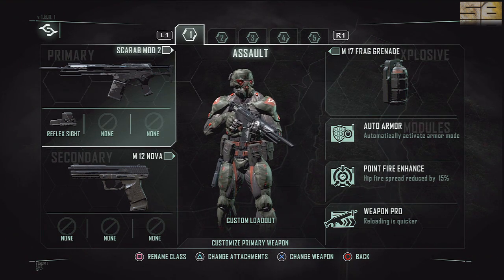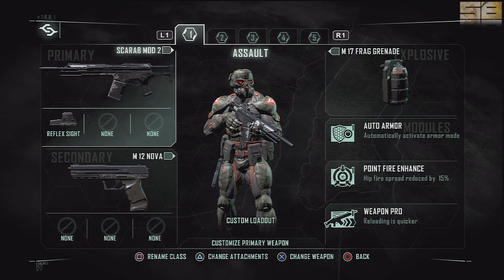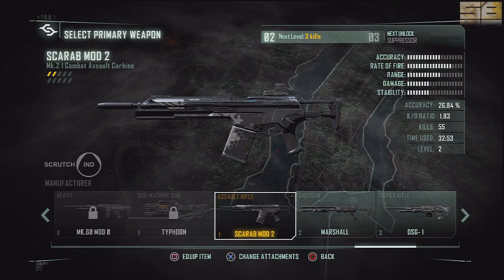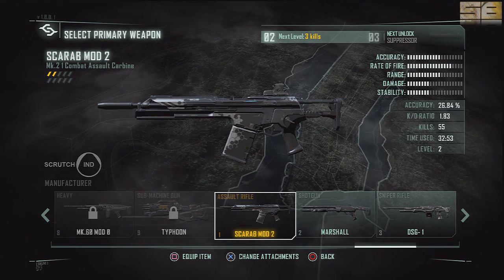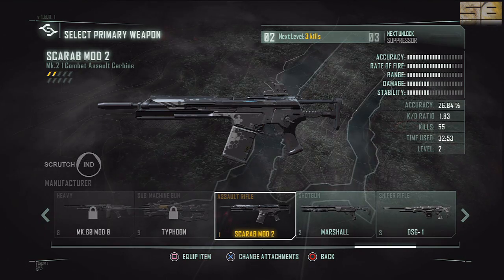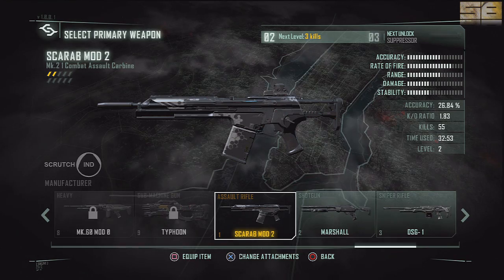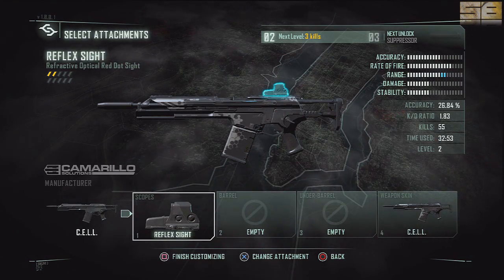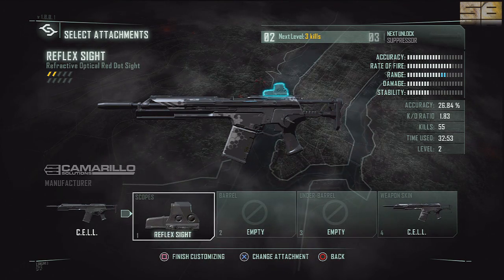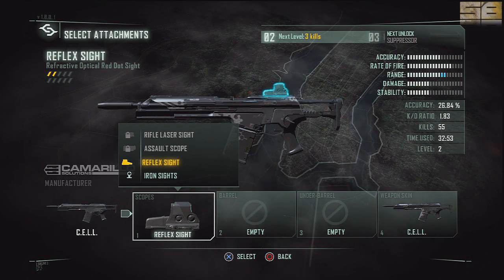Your primary is in the top left, your secondary bottom left, your grenade top right, and your three perks — or modules — down the bottom right. Hit X to customize your gun. On PS3 hit X, and here you can select any weapon you want. I'm using the SCARAB Mod 2, which is the first assault carbine you get unlocked when you start the game. Hit X again and you can change your sight — you've got your scope: iron sight, reflex, assault, and so on.